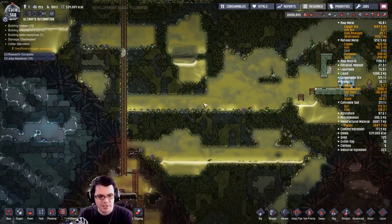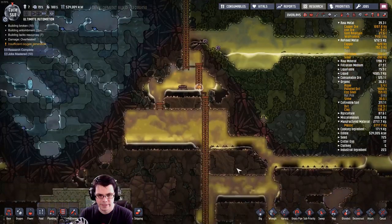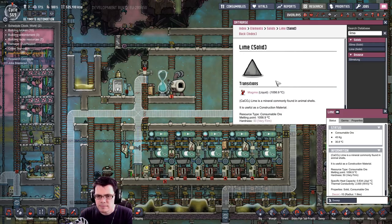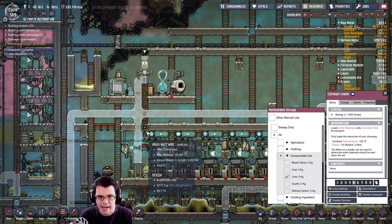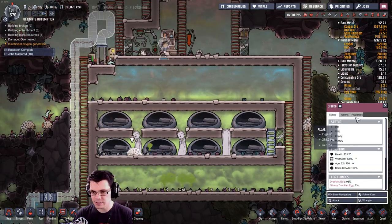Let's see how this is coming along — kind of slow, it is a long run all the way down there. Looks like they're working through it pretty quick, though. What is lime? Consumable ore. Found you. Greco's moved into the new space base.